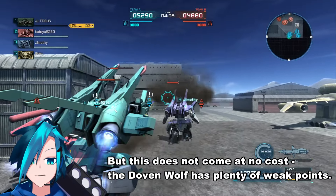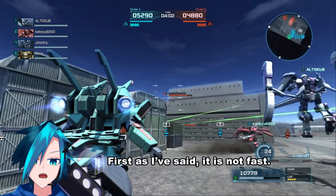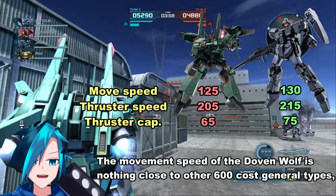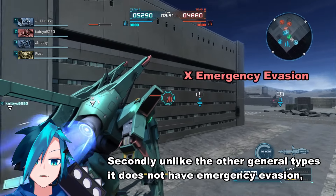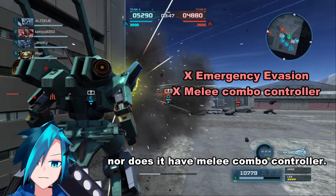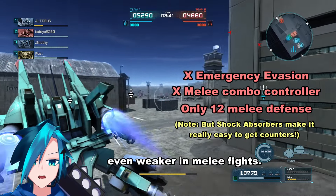But this does not come at no cost — the Dolven Wolf has plenty of weak points. First, it is not fast; the movement speed is nothing close to other 600 cost General types, nor is the thruster capacity. Secondly, unlike other General types, it does not have emergency evasion, nor does it have melee combo controller. To add salt to the wound, the Dolven Wolf has little melee defense, making it even weaker in melee fights.